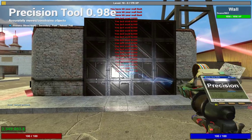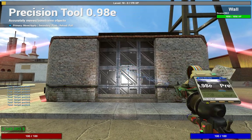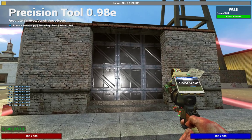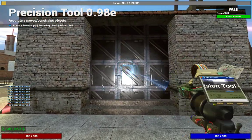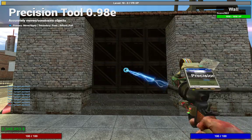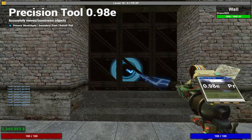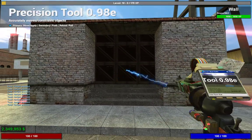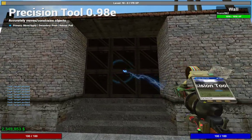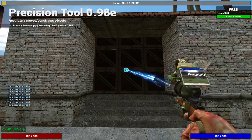Props do cost money, so when you first start basing you won't have a lot to work with. Then you want to go back to your Precision Tool, make sure Push, Pull, and Mount is at the max, and just right click until the props are pushed further in. This will make your base very difficult to raid — there will be a lot of props in the way. Always stack as many props as you can on your main entrance, and only base in places with one entrance.